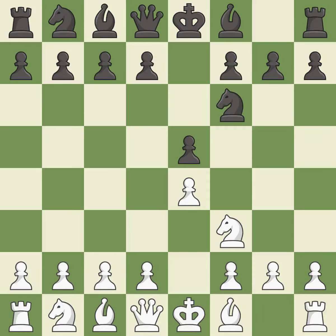Petrov's Defense immediately attacks White's unprotected e4 pawn while ignoring Black's unprotected e5 pawn — it is excellent. Nc3 develops the knight toward the center, supports the e4 pawn, and controls the d5 square. It is good.